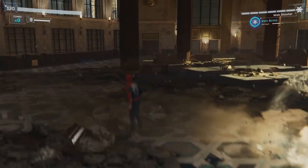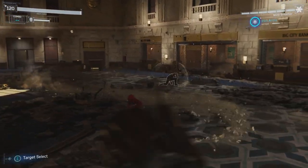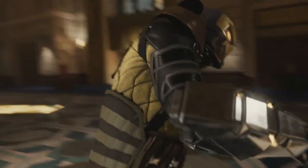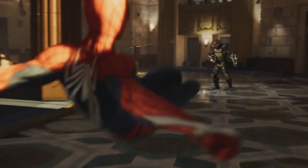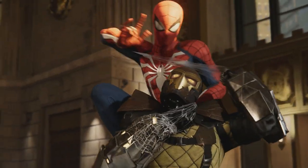Then just kind of jump around and you'll be able to avoid the smash and the Shockwave tornado. Hit L1 and R1 to grab onto something, and then you're gonna have to throw it at him before he'll be opened up to damage. Then you just hit triangle to smash towards him and continue the attack. You're gonna have to do that three times for the first phase.